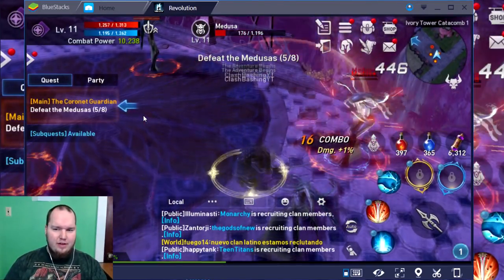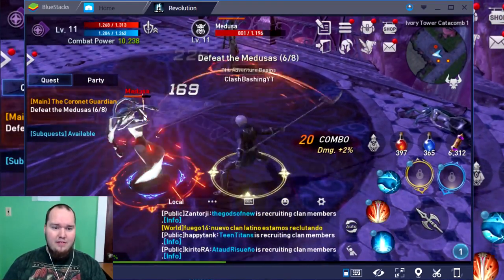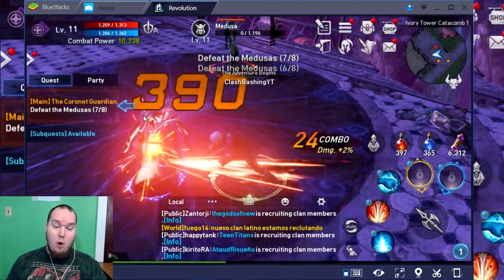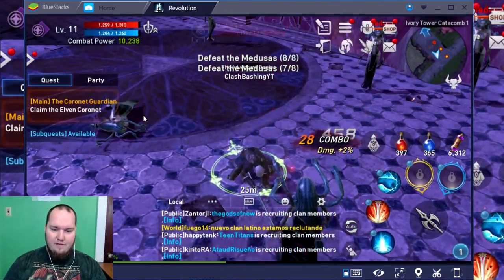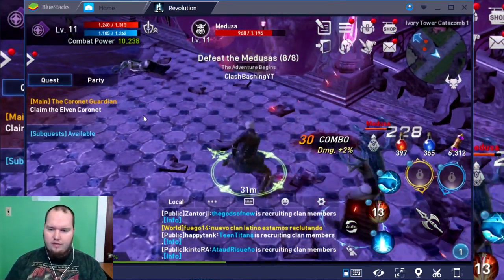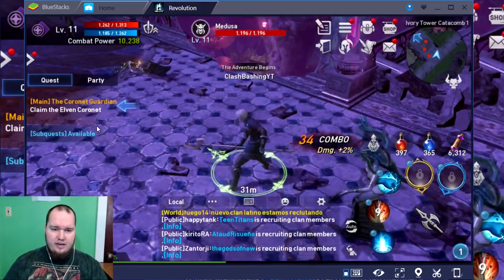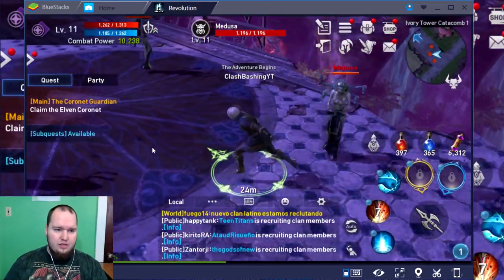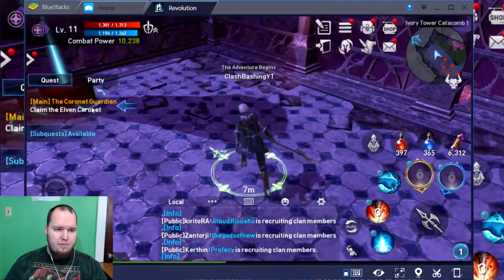This game has such amazing graphics. I heard all the hype — everyone was like 'let's play Lineage 2' — and I'm like, what's all the hype? After playing it, I get it. This game is incredible; the graphics are beyond amazing and the questing is really fun. We're taking out all these Medusas right here. I think we need to go up this way to find the Elven Coronet.